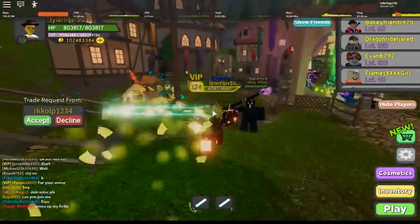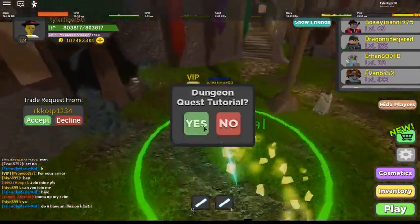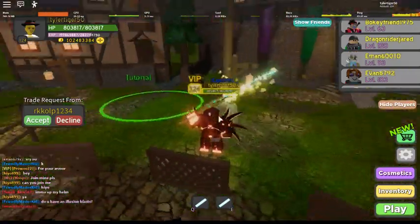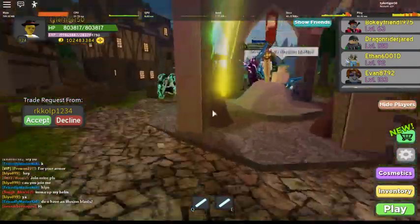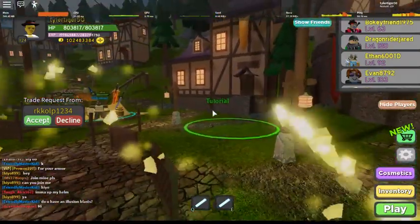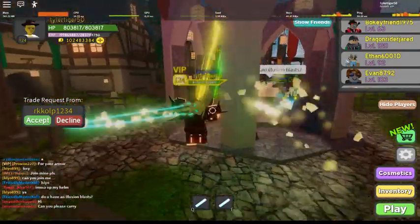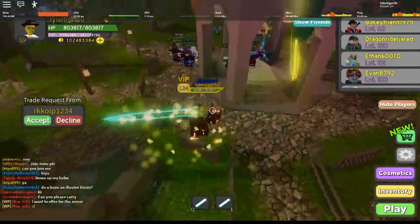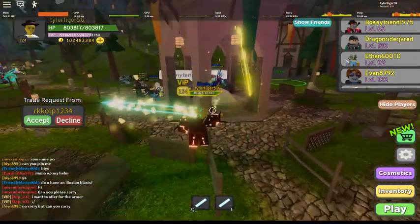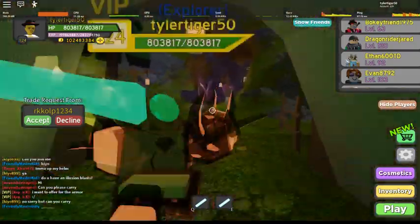The tutorial is right here. In the dungeon tutorial, what you gotta do is build a tutorial, and then when you finish with it, you come back to the lobby. You get teleported back to the lobby, and the tutorial will show you how to defeat it. I'm gonna come back to the lobby.